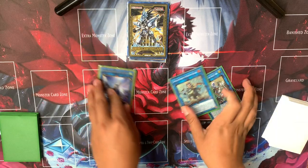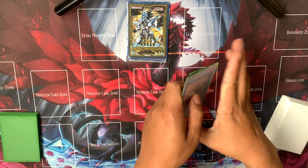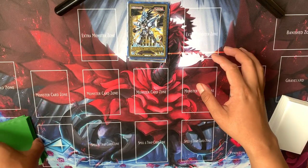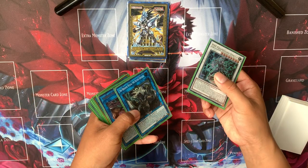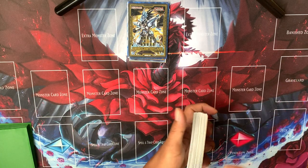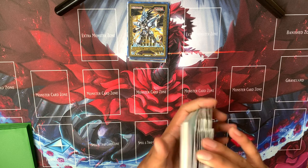That's assuming they don't hand trap you. If they do hand trap you, you would get Omega most likely, or if they Impermed you, you just wouldn't end with the Cross Out set. So that is that line — basically Fractal or Tenki plus a Tri-Beast in hand, ending on Apo and Dragon Lords.